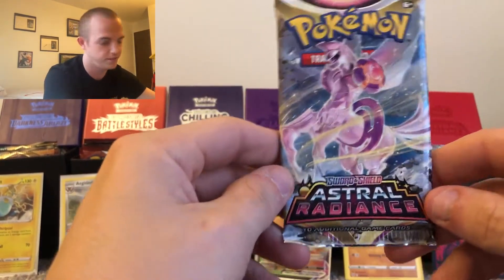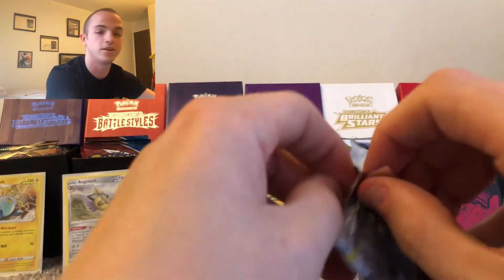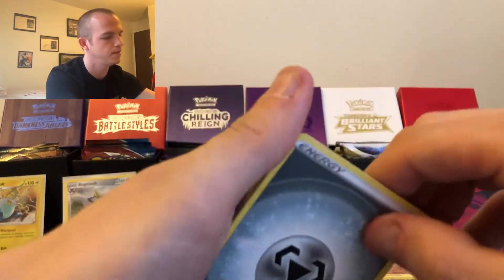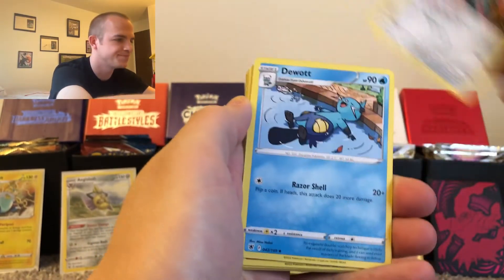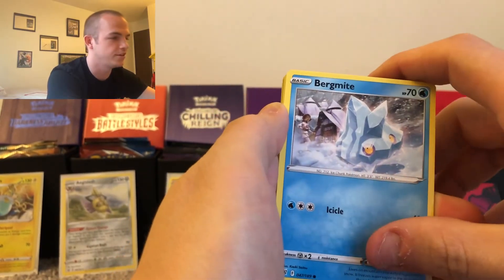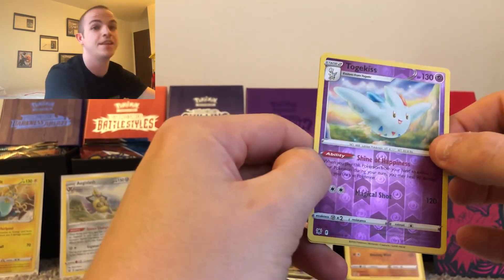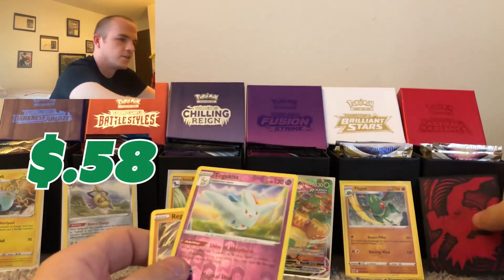Our final pack of the week is Astral Radiance — the newest set. It has the chance of a double-hit pack and plenty of alt arts. We go one, two, three, four. Energy, Super Effective Glasses. The reverse is a reverse rare Togekiss — that is going to be big! And the rare is a non-hollow Regirock. So the Togekiss reverse rare is the highlight here.